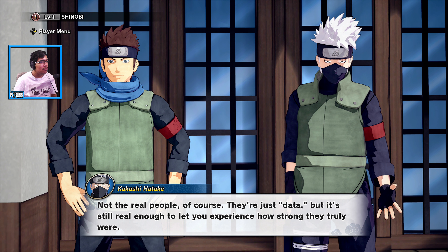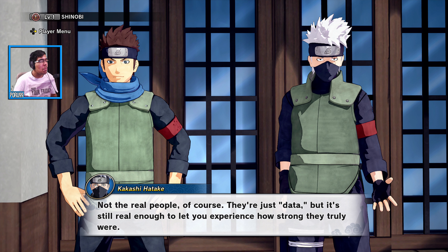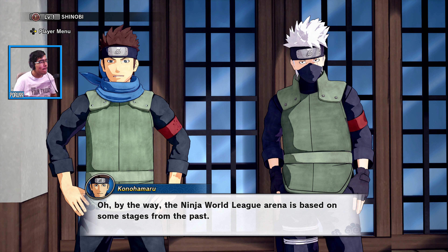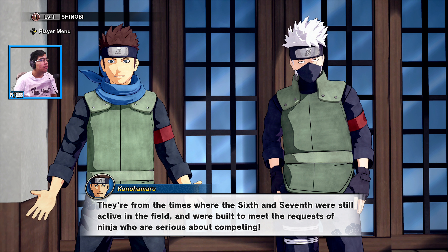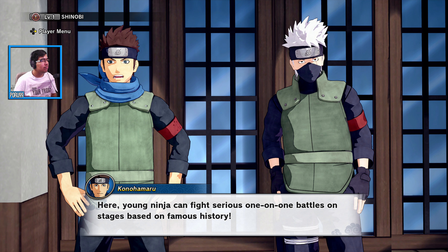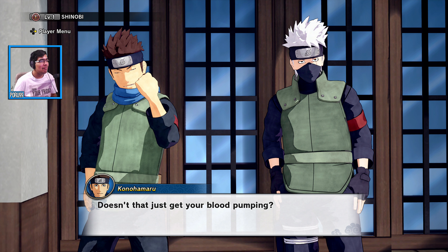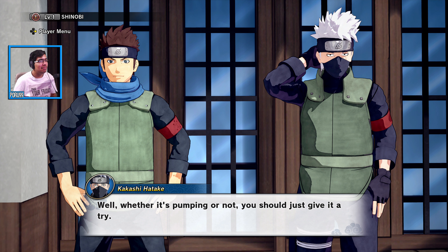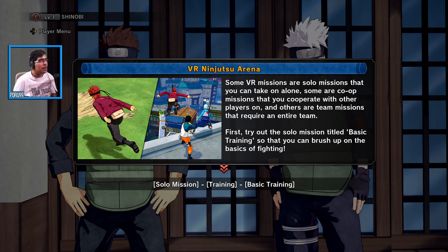One of the coolest things about the VR device is that it also lets you fight with ninja from the past — not real people, just data, but real enough to experience how strong they truly were. The Ninja World League Arena is based on stages from the past, from the times when the sixth and seventh Hokage were active in the field.